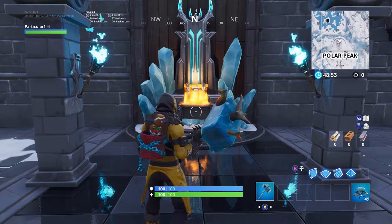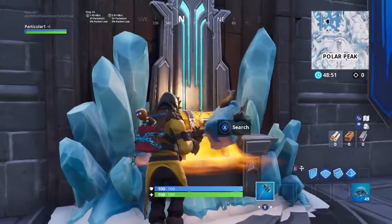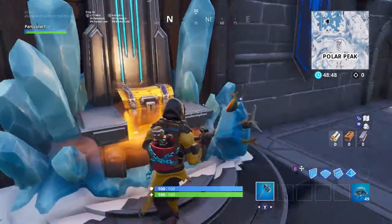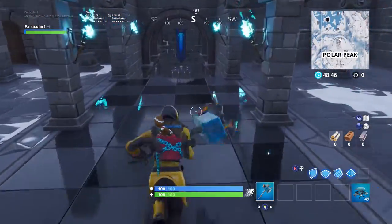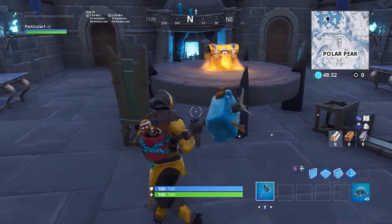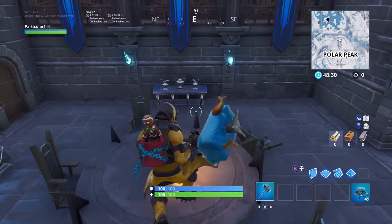As you guys know, the Ice King has been a huge part of Season 7. This is just shown here at Polar Peak, but that's not what I'm trying to show you. It's right beneath us at the round table. So let me talk about this — the round table has five chairs, four of them standing up and the fifth one knocked down.